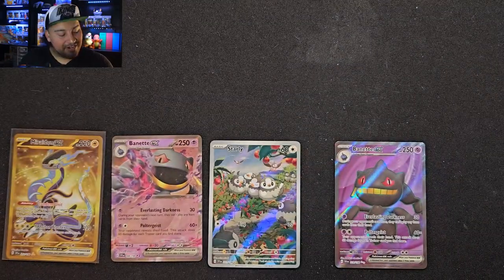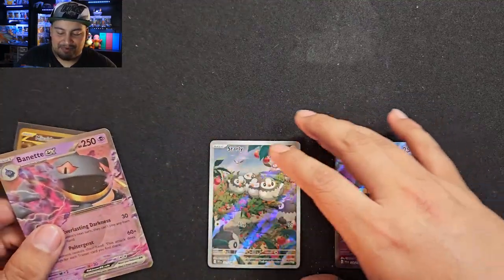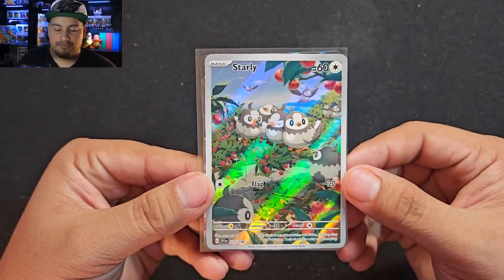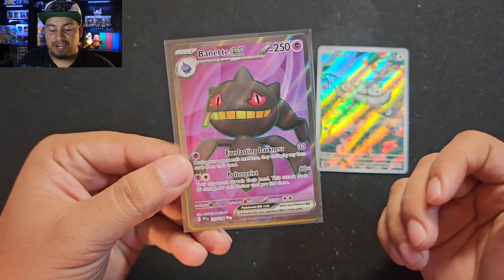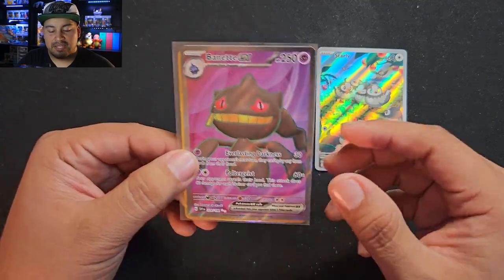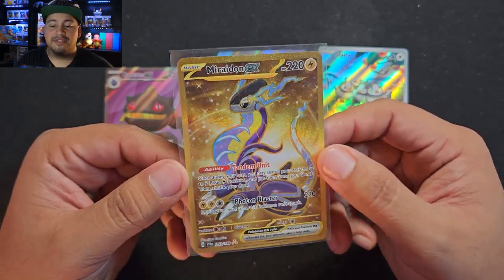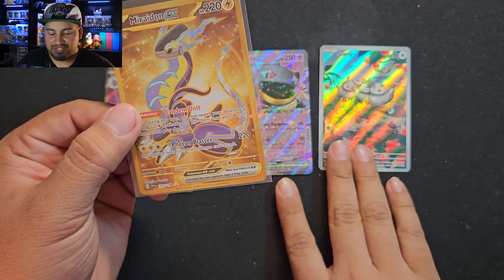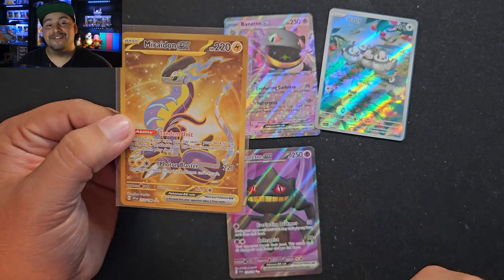Unfortunately, did not get an illustration rare from the Violet box. But all in all, very, very nice opening. Got an illustration rare from the Scarlet box along with a double rare Banette EX. Then we got a Banette EX from the Violet box, which is a double rare. And then this — the Miraidon — is a secret rare or hyper rare, whatever they're calling it. This is the hit of the boxes, and I'm definitely going to send this one off to get graded.